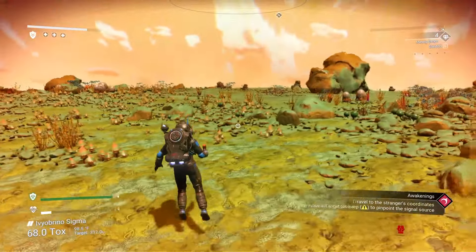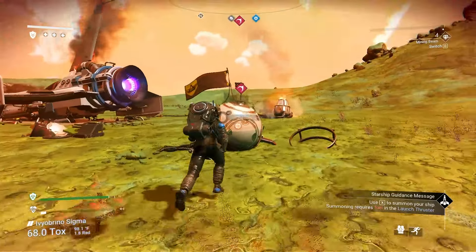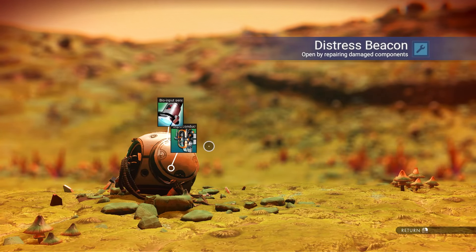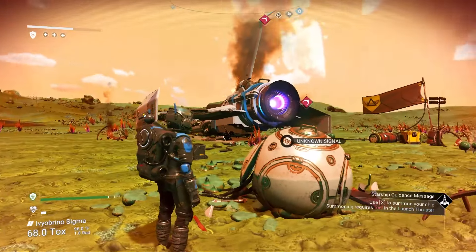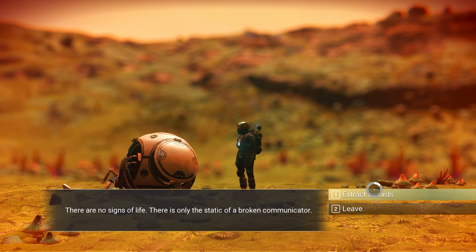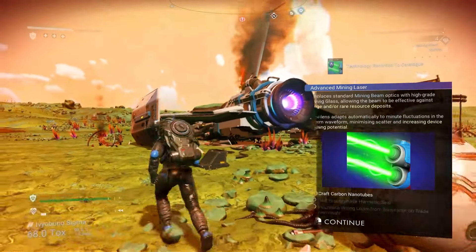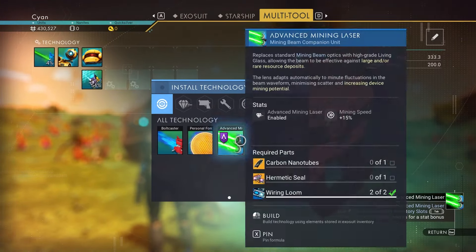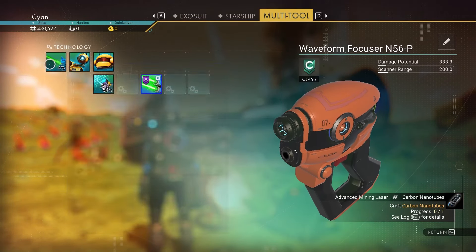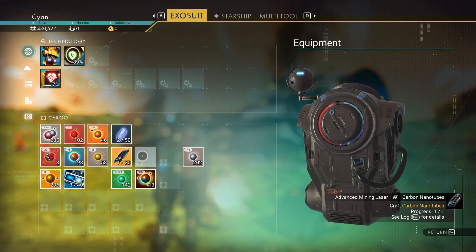The stranger's coordinates lead me right past a crashed ship — I walked right by it but the ship actually looks kind of tight. Those are super easy to fix up. We'll come to this alien terminal and talk to it — it's about Artemis. Advanced mining laser blueprint acquired. You'll want these technology modules close together in your inventory for bonus synergies.